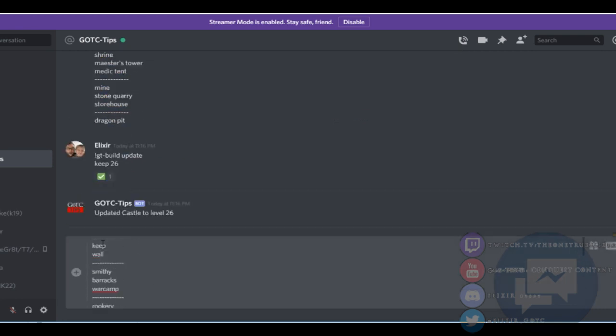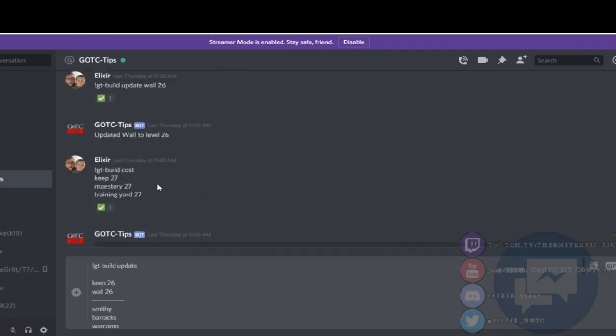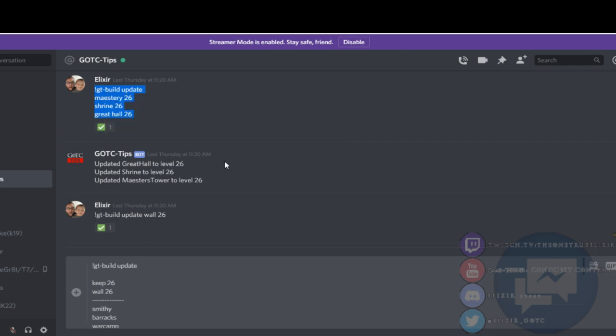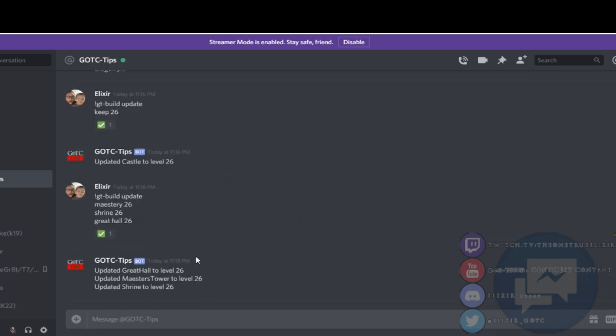Paste it here, and then go to the top. Type GT build update. And then you're going to go through and type in all your building numbers — 26, this is my keep. Wall, 26. I'll just find one that I did here — this is the last update I did. So you type in your update and put each building first. And it's saying it updated my info.